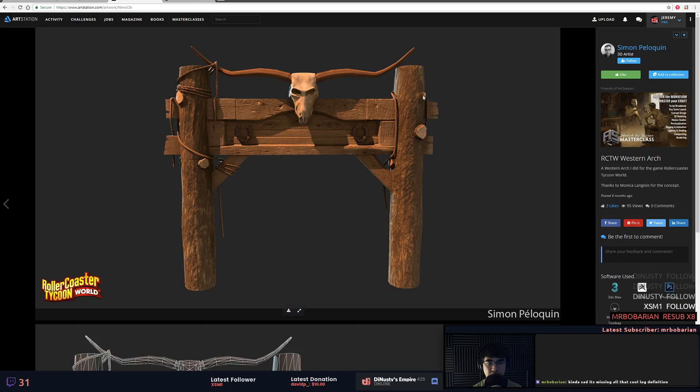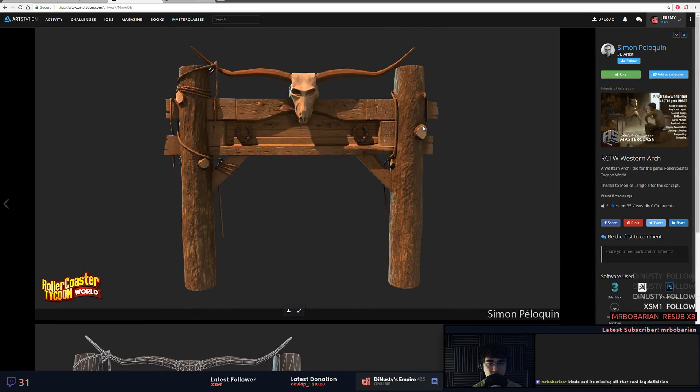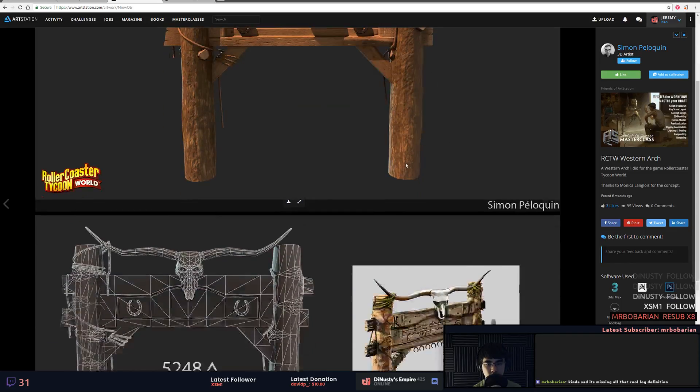If these are exaggerated a little bit more that could be kind of cool. With how harsh the transition is of this piece of log sticking into it, you actually don't even have to model into it — it could just be pushed into it as a separate mesh.